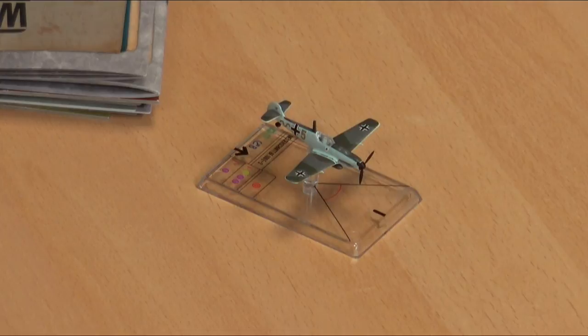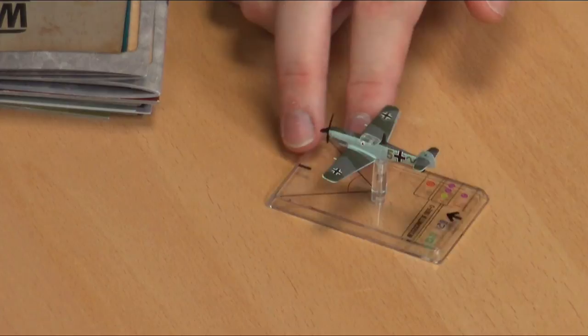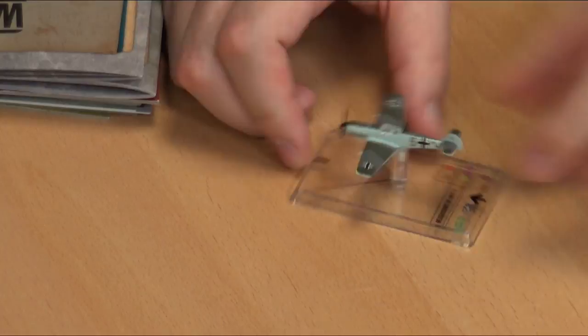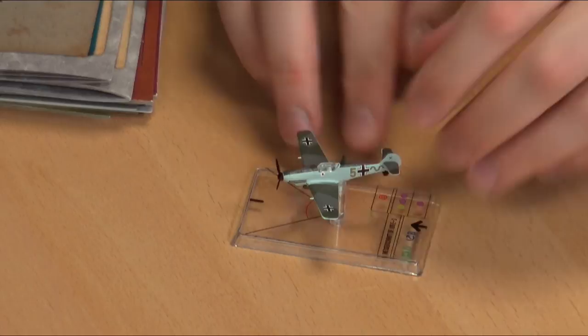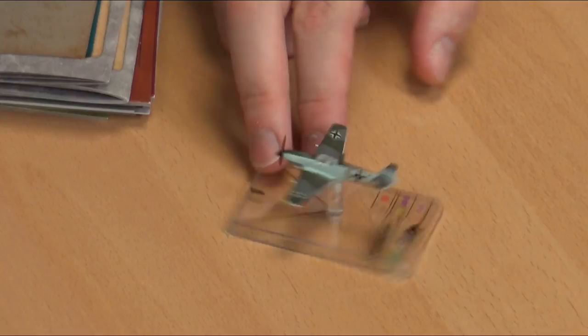Let's start with the Messerschmitt — the BF-109, or Messerschmitt 109. It was a very great little fighter aircraft — very small, very maneuverable, and pretty fast as well. It's got its claim to fame starting in the Spanish Civil War, so a lot of the pilots who fought in the early years of World War II were already experienced combat pilots from flying there. I like the clear base on this — it doesn't detract from a nice table layout but still gives you your firing arc and all the information you need.